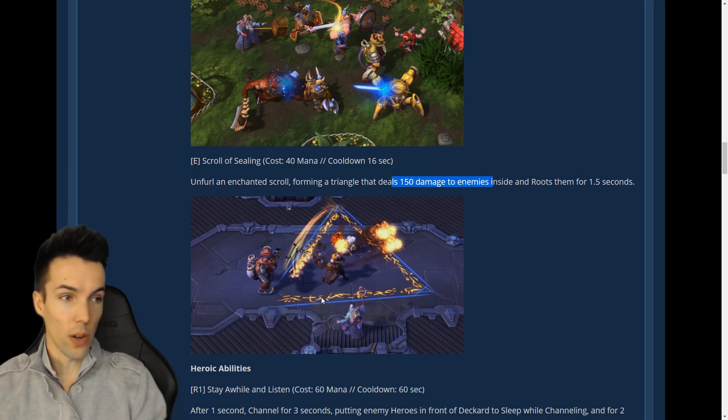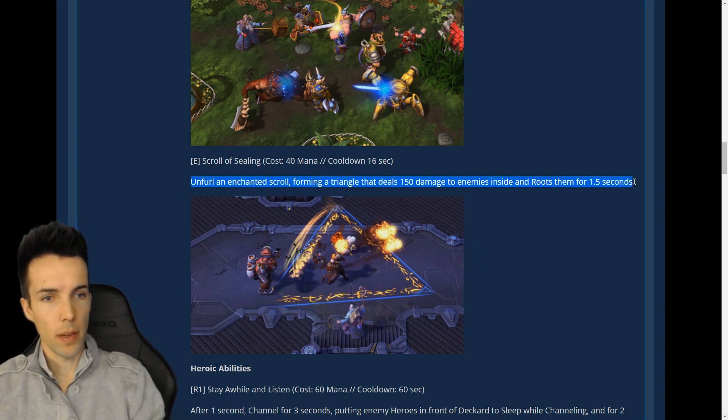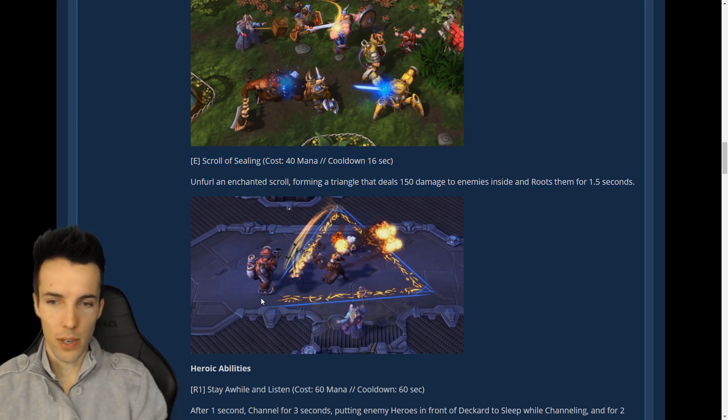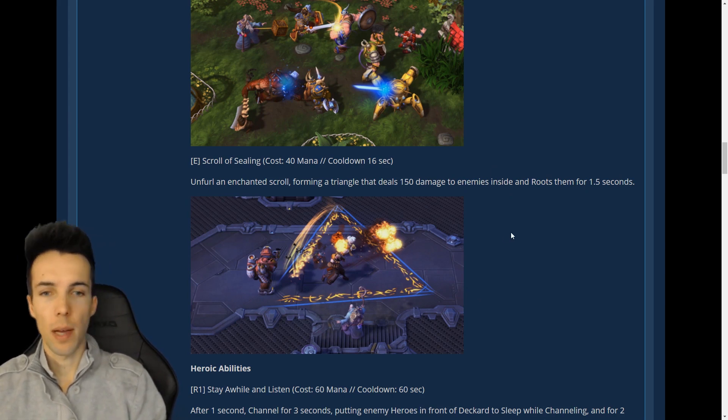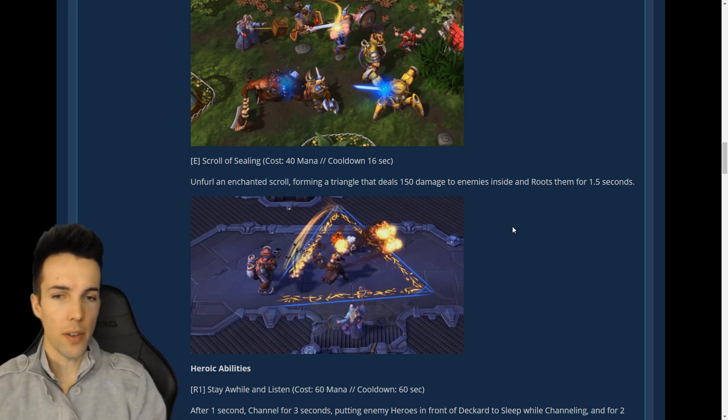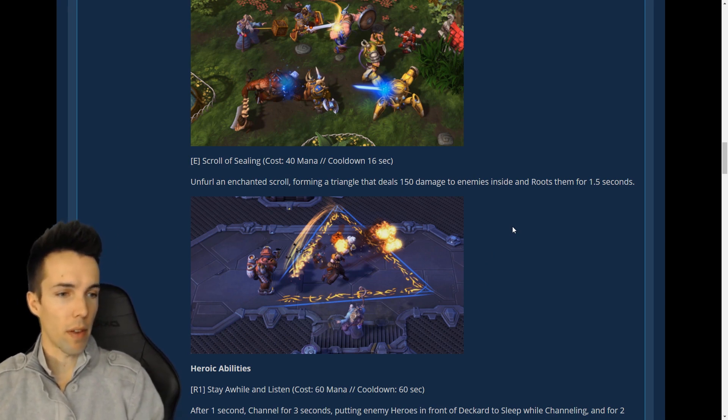It took a long time — we saw in that video — to form this triangle, and it doesn't say so in the tooltip. Pretty easy to dodge; probably easier to dodge than Warden's Cage even, because he has no way to push someone in — unlike Warden's Cage where Maiev can pull them in.